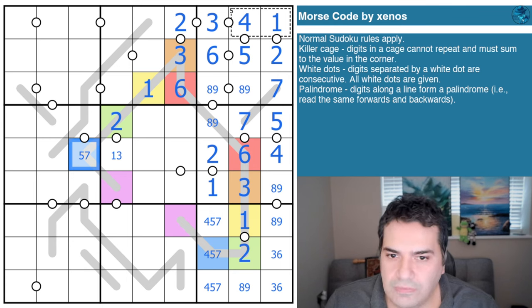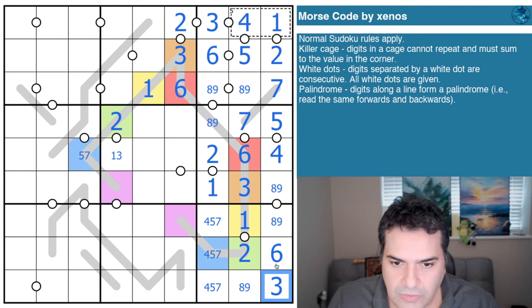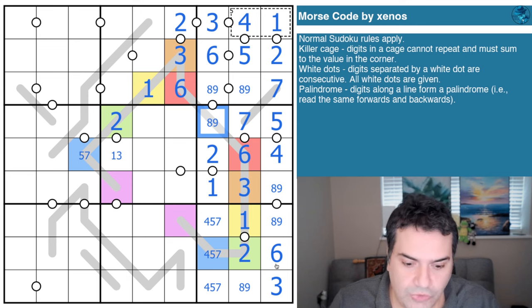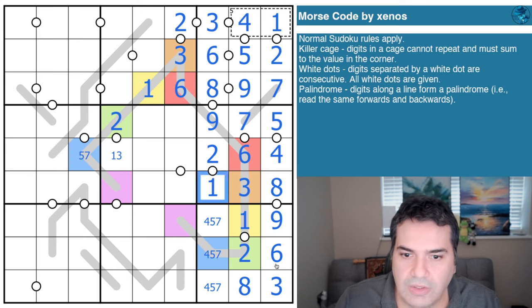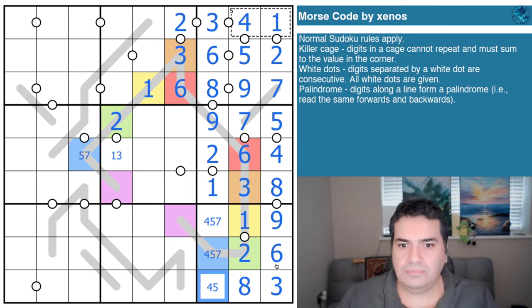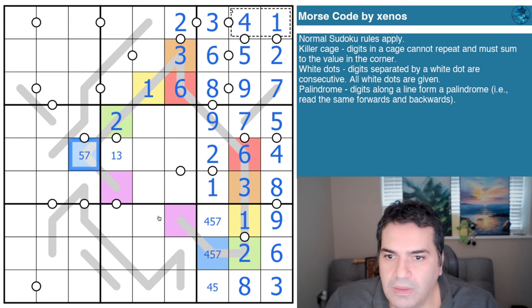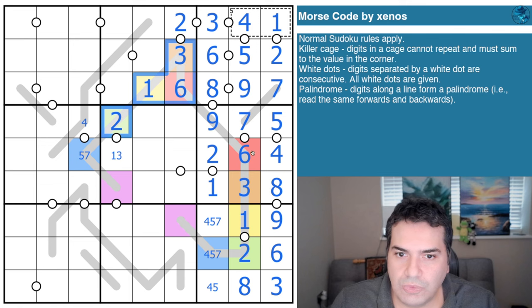Using negative constraints: that's not three, that's six, that's three. That can't be an eight next to the seven, so that's nine, that's eight, that's nine, that's eight, that's nine, that's eight. That's not seven. It looks like we've run out of steam here, so back to this cell which is five or seven. Let me clear the colors since we're done with these and start a new set.